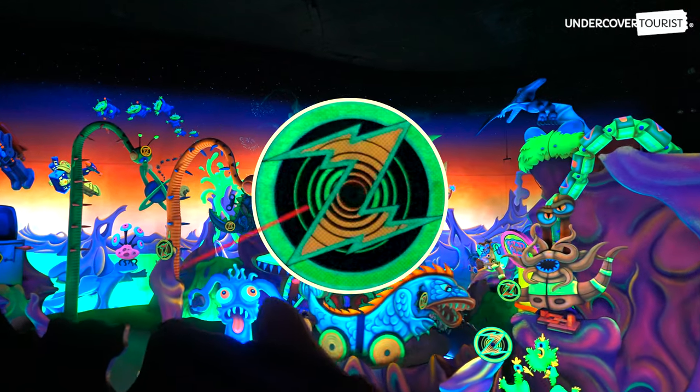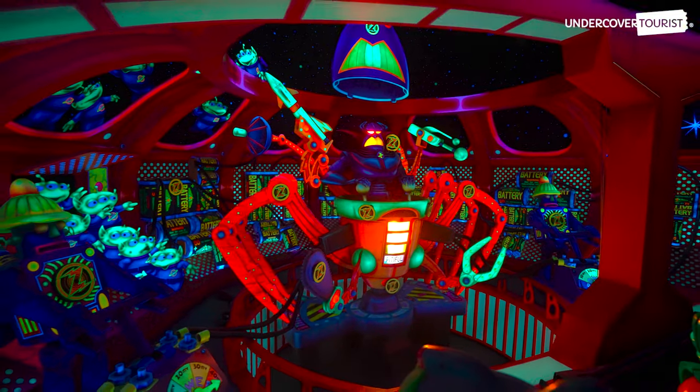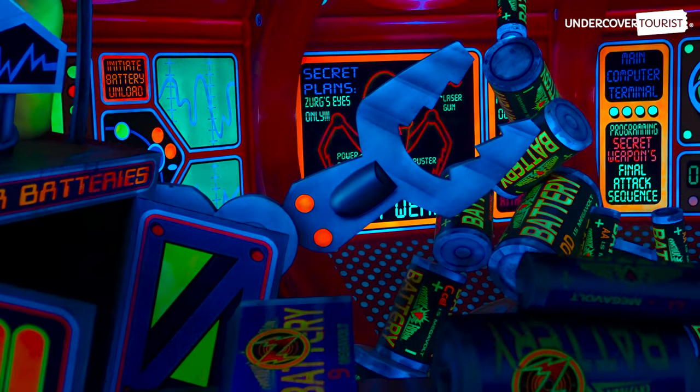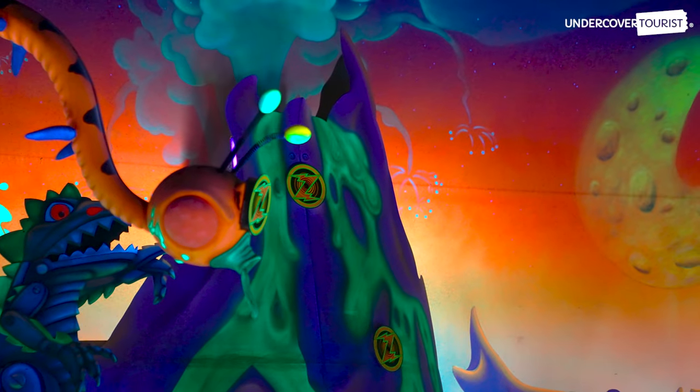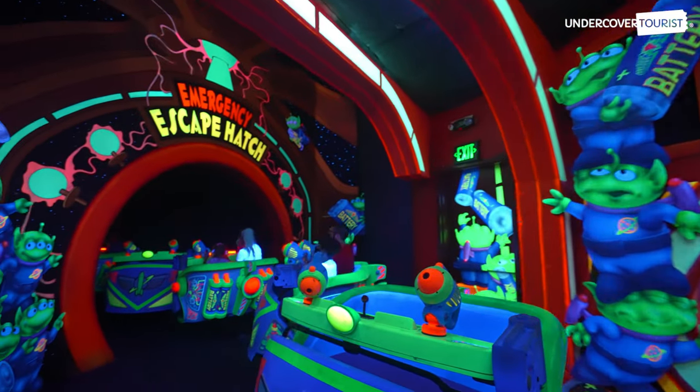Aim at the Z targets to defeat Emperor Zerg. You can hit the same target more than once, and some targets are worth more than others. Smaller targets and targets farther away tend to be worth more points, but they are harder to hit, so you might end up missing lots of easy points.